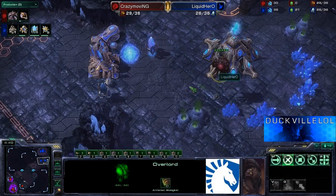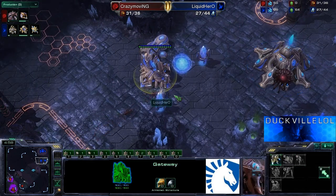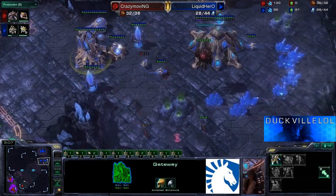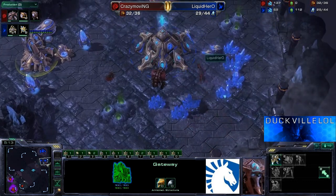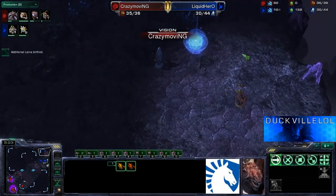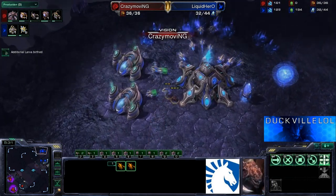The Overlord can see this, so Crazy Moving is going to be able to have a quick look inside the base. Is he going to get past the probe? The probe does not actually have too much HP. Cannon completing now. The probe attempts to escape — not sure if that was the best idea not to sacrifice one probe. But Crazy Moving is now inside the main and is going to get some vision. He's only got two lings in here, so he's not actually going to be able to get a huge amount of damage done, but he may be able to take a couple of shots at these probes.